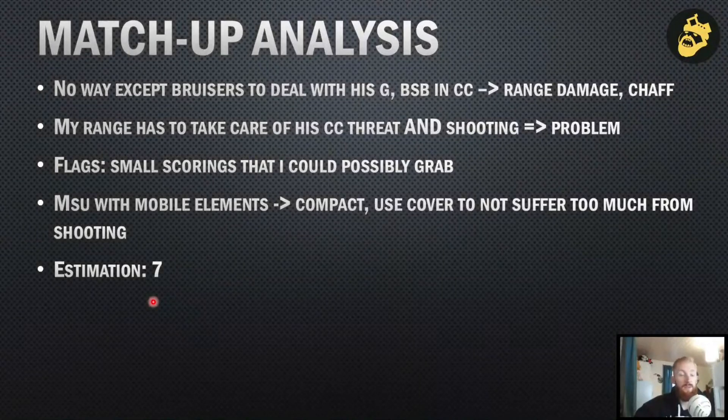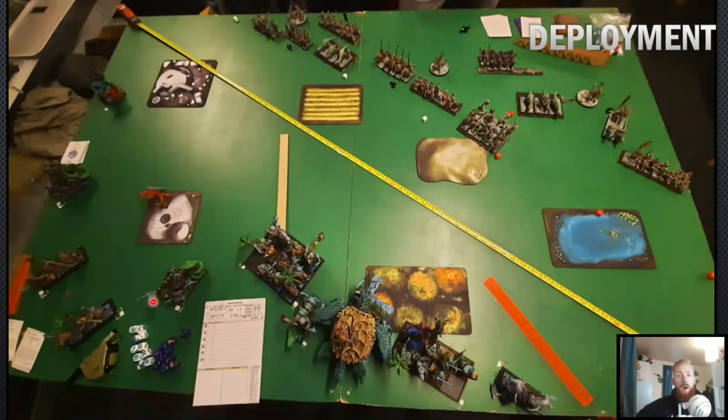John won the roll for sides and we set up on diagonal — he took top right, I got bottom left. The deployment phase was quite interesting because we traded a couple of drops. I told him he could start, wanting to see if he'd drop first. I had a way to deploy compact on the south of the impassable or do the same on the north. I delayed and let him drop a couple of things first. I put down yetis, then my scoring units that can easily go north or south in the first couple of turns, then both catapults.